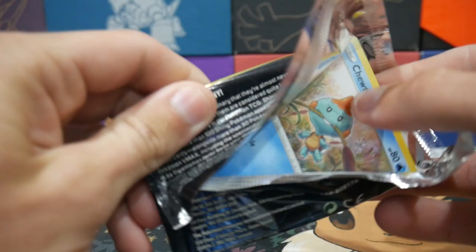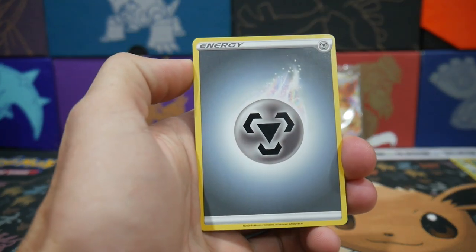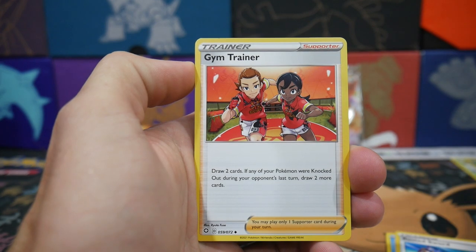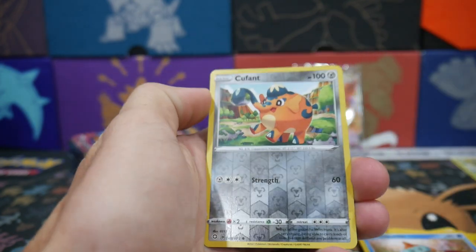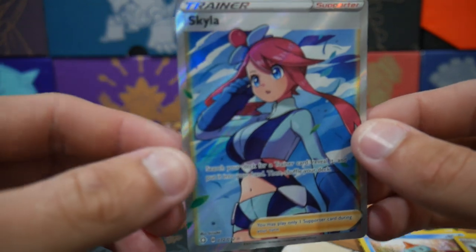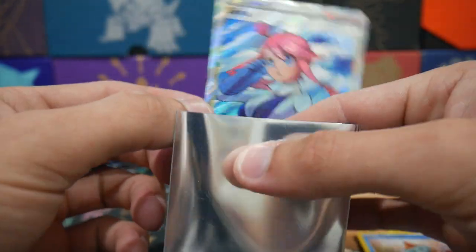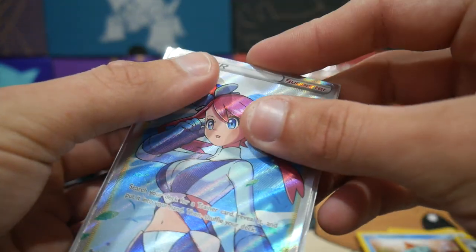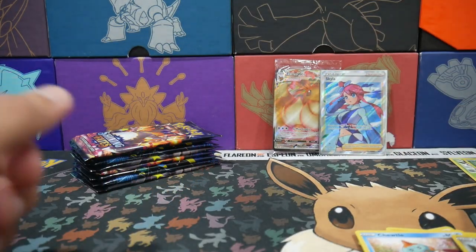Let's see what we can do out of this pack right here. Four to the front, and we start off with a Metal Energy, a Cramorant, a Rusted Sword, a Gym Trainer, Eevee, a Horsey, Cacnea, a Shinx, Chewtle, a Cufant Reverse Holo, and — oh — a Skyla Full Art! Check that one out. That is really, really cool. Skyla Full Art for the first Ultra Rare that we get. Chuck that one in a sleeve — very, very nice. Let's go!